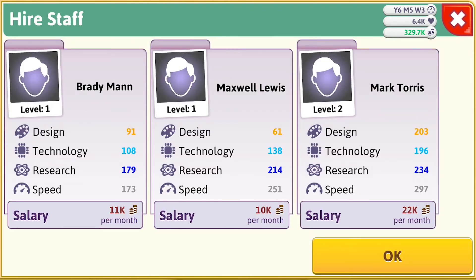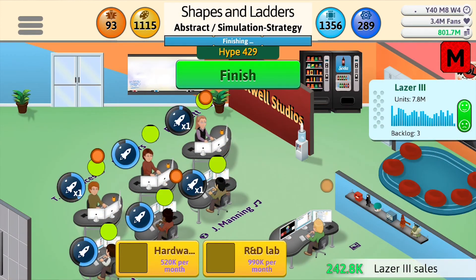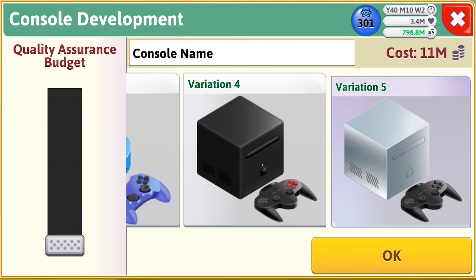Later in the game, you can also hire and train employees. This adds to the complexity when trying to balance between researching new technologies and training your employees to become specialists. Also in the game, you can develop your own MMO or create your own video game system, and both of these are entirely different experiences.